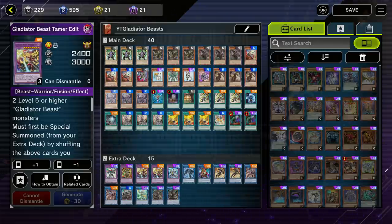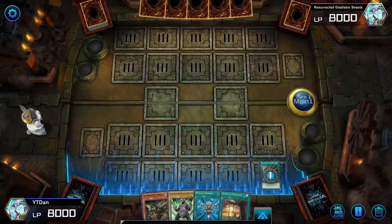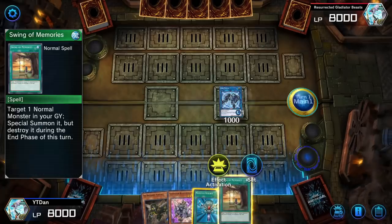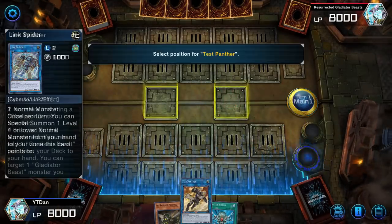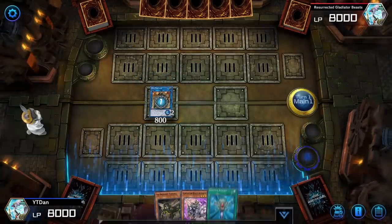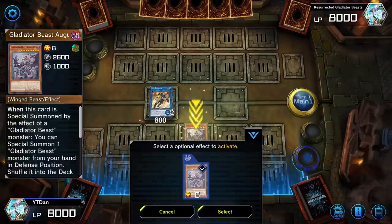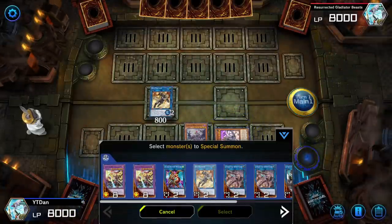The deck primarily runs around using Gladiator Beast Andal and Gladiator Beast Augustus in combination to end your board with a Herc and a Dimitianus — and potentially a Gladiator Beast Tamer Editor that cannot be destroyed by battle with at least two cards in hand, which could provide up to three negates for Herc. If you push that further, you end up with fewer cards in hand but more monsters on the field, but the idea is to summon Herc and Dimitianus at the same time on the first turn consistently.